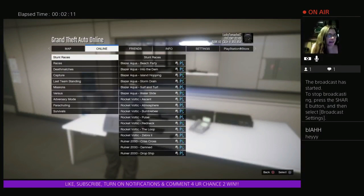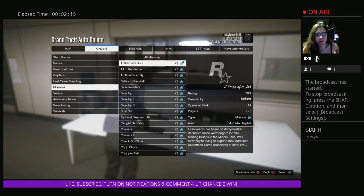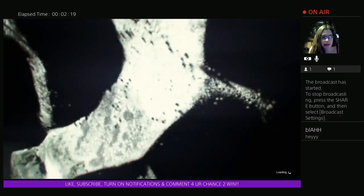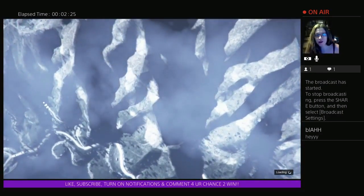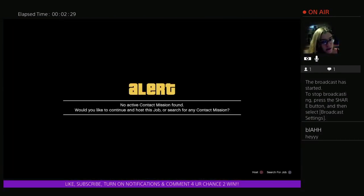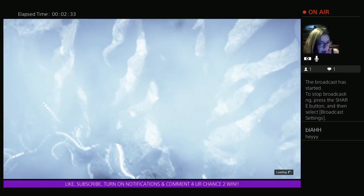Go to Online Jobs, Rockstar Created, go to Missions and you want to go to the Titan of a Job. Then click Accept — hit X — and you want to hit X one more time, and it's going to take you up to the clouds.